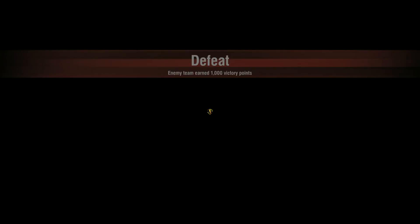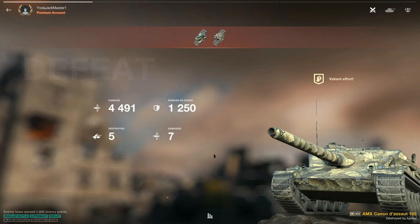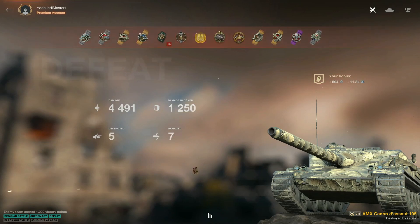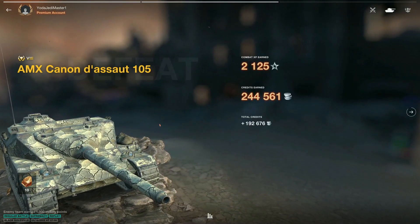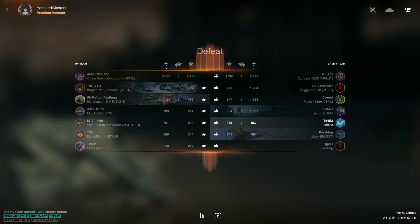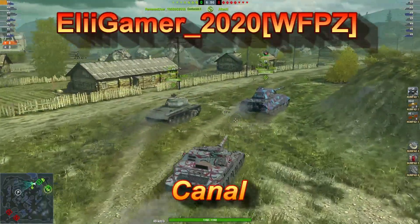Well played, my friend, and thank you again for your replay. Let's take a look at the official results: 4491 damage, 925 blocked, and five kills for that Ace Mastery. 2125 XP and 192,000 credits. Awesome job at the top — shame some of the other team members didn't pull their weight.